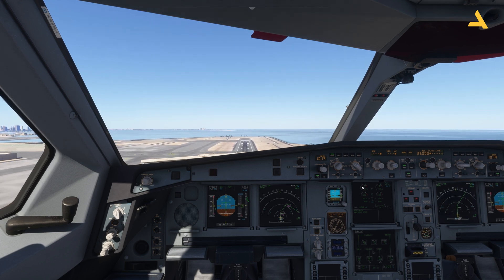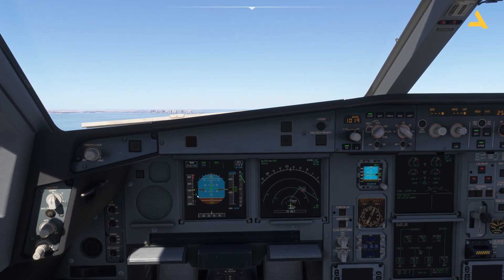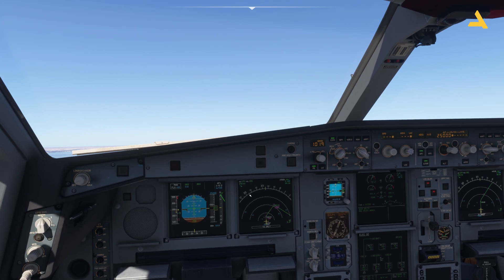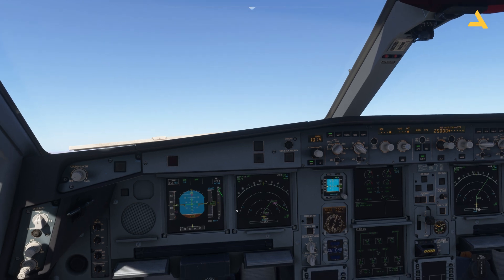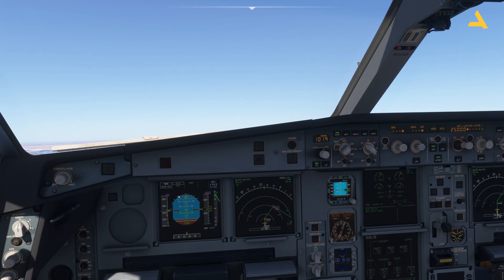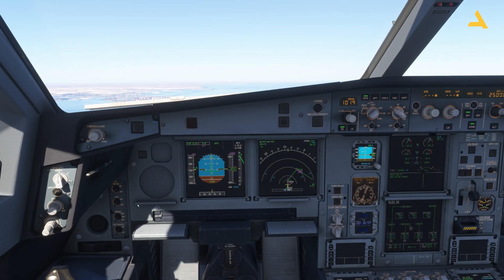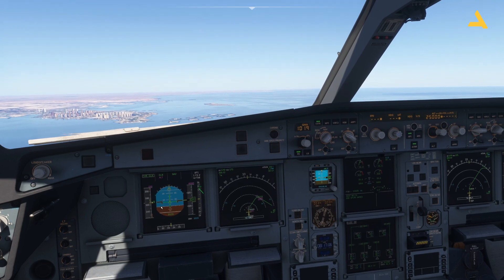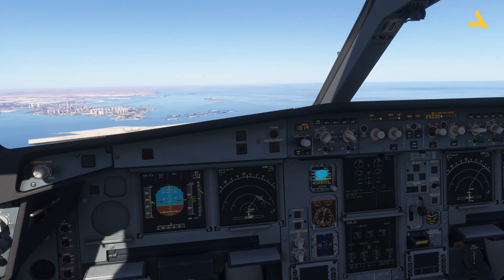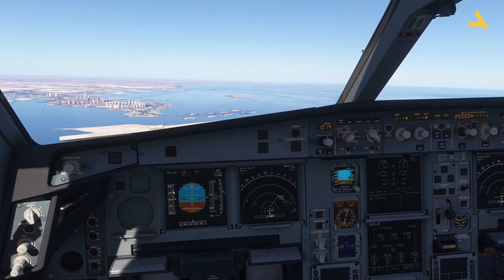Now I can activate the autopilot. The speed shown is the retraction speed for the flaps and slats. Right now the speed is reducing so I won't retract the slats yet. Let's move the thrust lever to climb. Crossed 1,500 feet. The speed is now increasing, and above the green dot speed — the speed at which the plane can fly without any flaps and slats — I can retract the flaps.